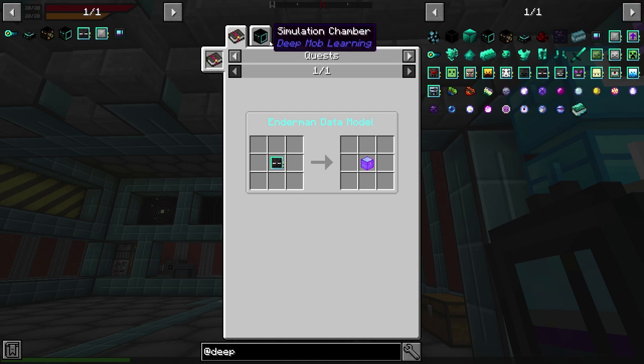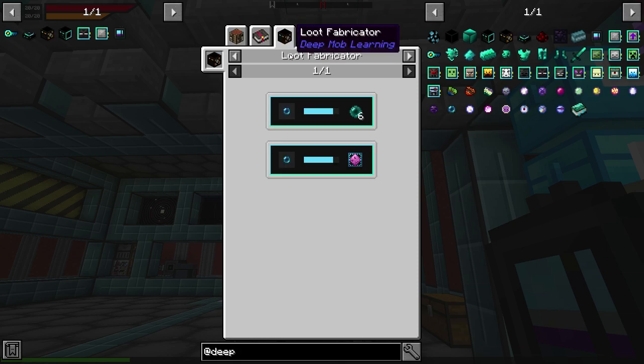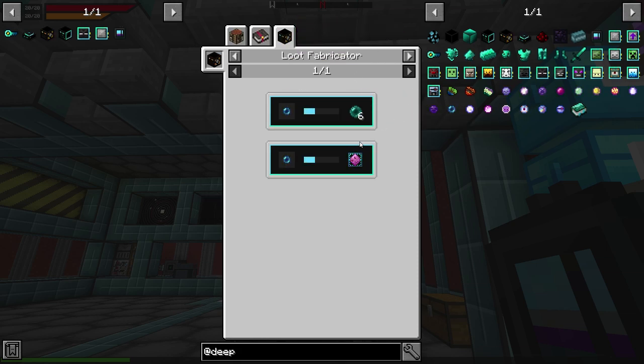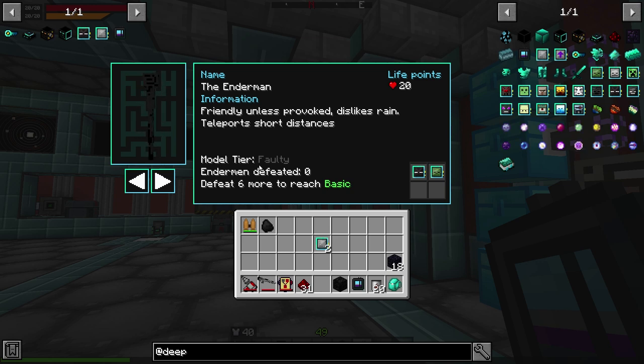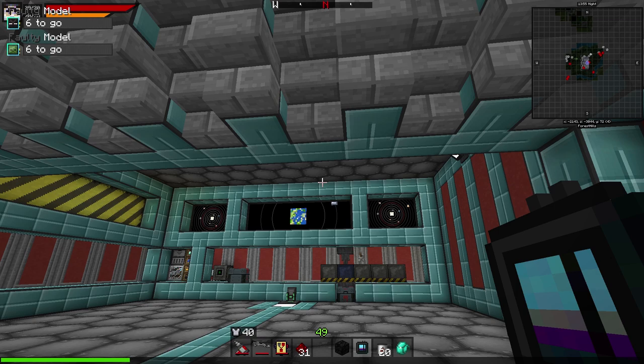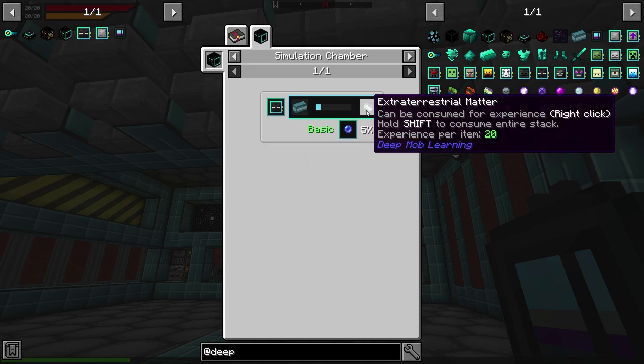For the Enderman data model, I can run it through a simulation chamber with polymer clay and get Enderman matter, then have a chance of getting pristine Ender matter, which I can take to a loot fabricator and get Ender Pearls — that's my goal. Right now it says model tier faulty. I can see in the top left it says six to go. Once I kill six Endermen, it'll level up to basic, and once it's at basic I can run it through the simulation chamber and start producing pristine Ender matter.